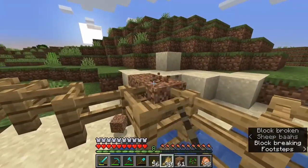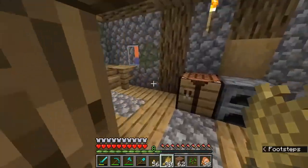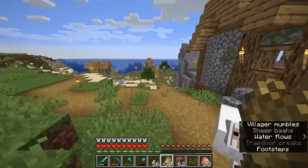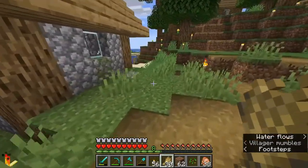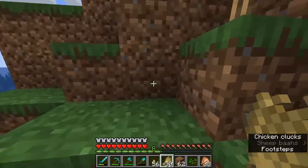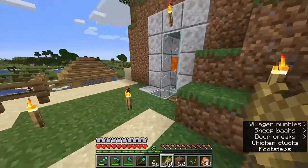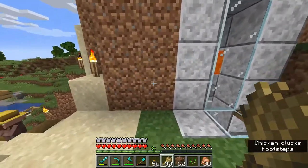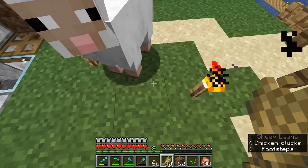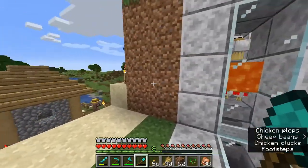Safety first — come on little buddy. I generally like to put my farms all in the same area, mostly because of sound but also to keep all the lag in one area. Let's put this sheep over here with our chicken farm if he wants to climb up this hill. Look at that climber — a real billy goat! I think right here would be a good spot. I don't have a lead, so let's just put you in a hole for now.